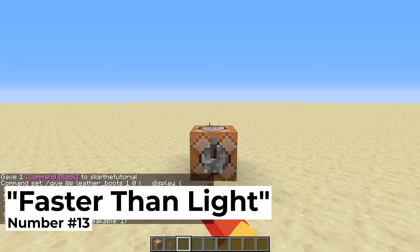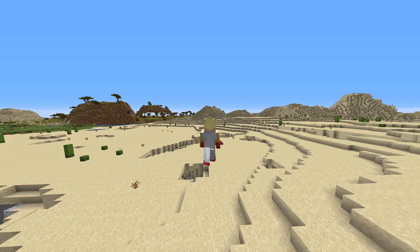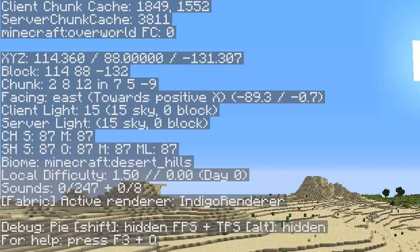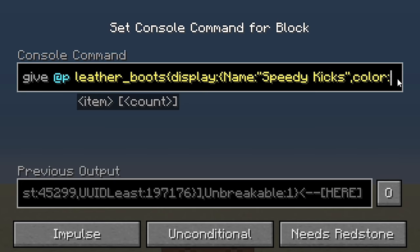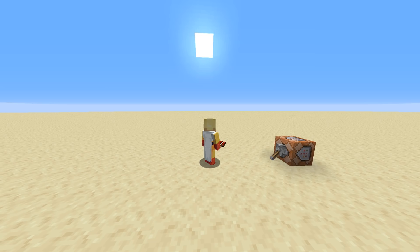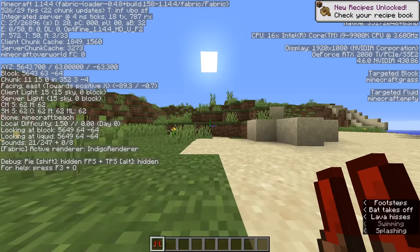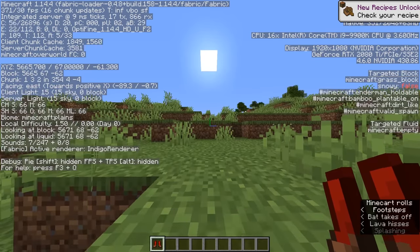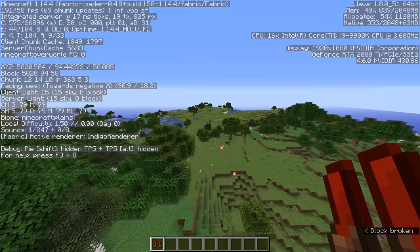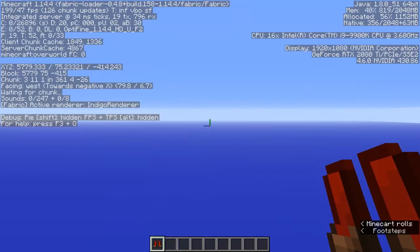Number thirteen: faster than light. While Minecraft can handle some pretty quick objects and effects, it turns out the game still maintains a speed limit. After spawning in a stylish pair of speed-enhancing boots, we can blaze through the world at speeds so fast we'll actually outpace the game's world generation. While it can be fun to run past the sound barrier, Minecraft only lets us get away with it so far before the game will crash from all the chunk updates.